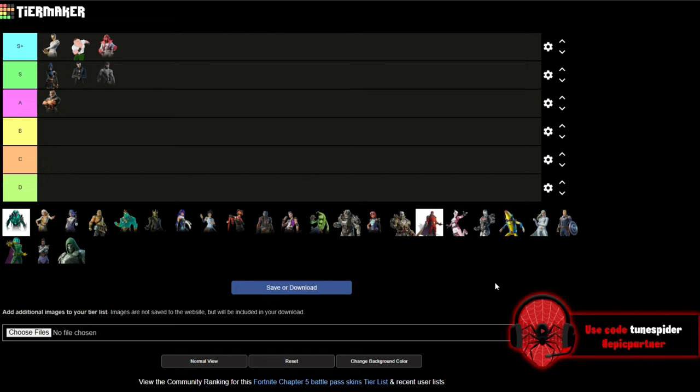The bonus skin from Season 1 was Solid Snake, and they did a really good job with him — he's going in S. I love how accurate they made him and how super slick he looks. It's crazy to think that the worst skin in my opinion from that battle pass was Oscar, but he's in A, so he's still a really high tier.